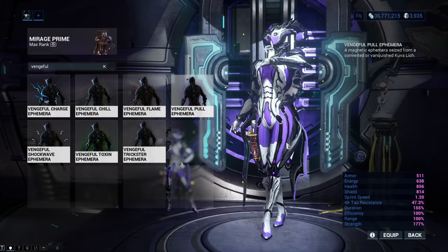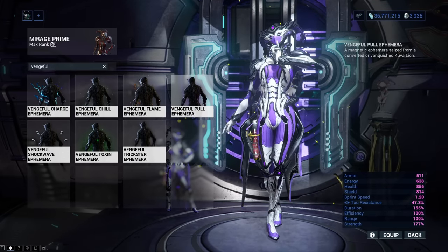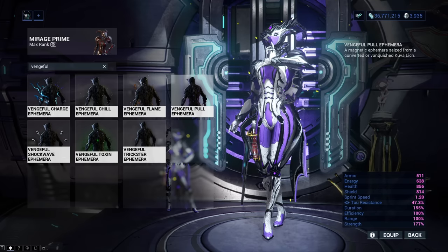Vengeful Pull Ephemera makes your Warframe spawn sparks that will go in and out of your Warframe. It can be obtained from the Magnetic status effect Kuva Liches.